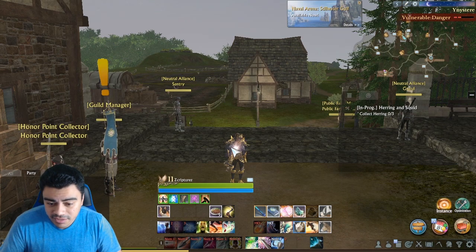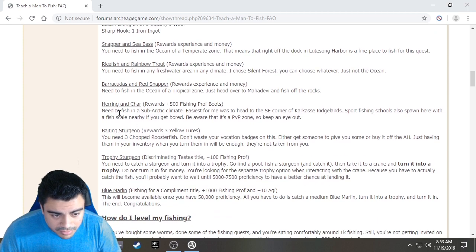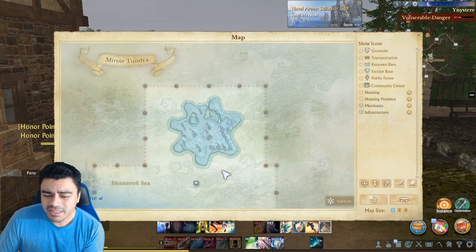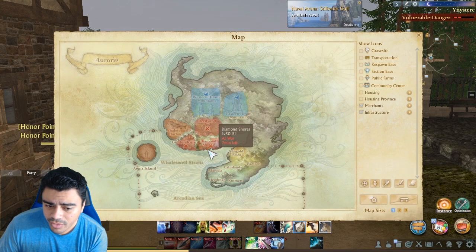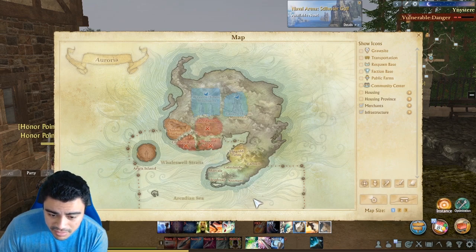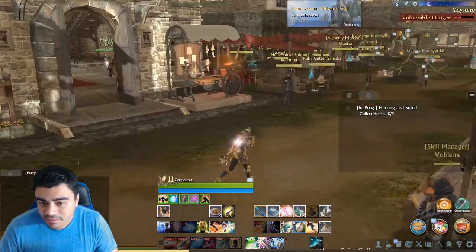Right now I'm doing the herrings and the squid quest. I already collected the squid on Geus Island. This guide is telling me to go to Carkeys Ridgelands for the herring — it probably has a better chance of dropping. The peace zones don't really have the best drop rates; I think if you go to an active PvP zone you have a better chance.